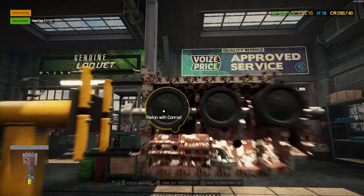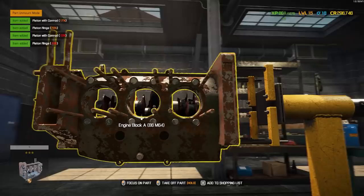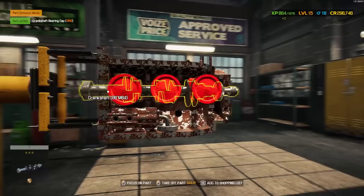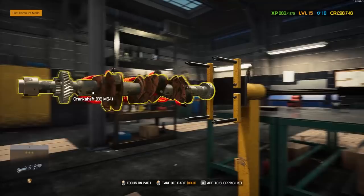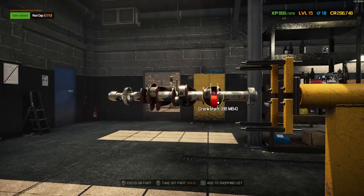We can pull the rod caps — I see the opposing side rod caps, that makes sense. These pistons look terrible, absolutely shot. Piston with con-rod, okay, so that carries over. Now we can pull these pistons out — one, two, and three. Then how do we get these other ones out? We're gonna learn together on this one. Crankshaft bearing — that's the only thing it's letting me pull out. Let me sneak in and grab those; they come right out.